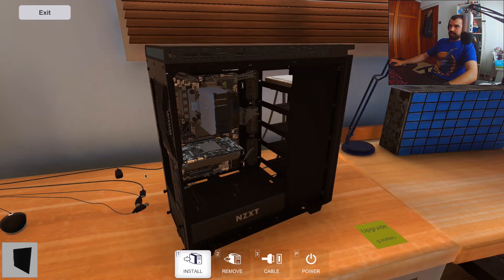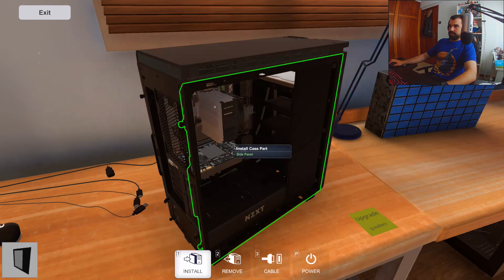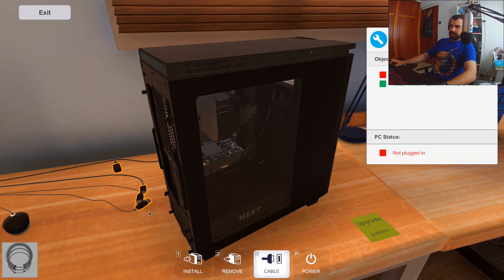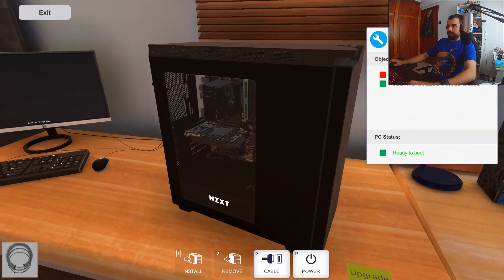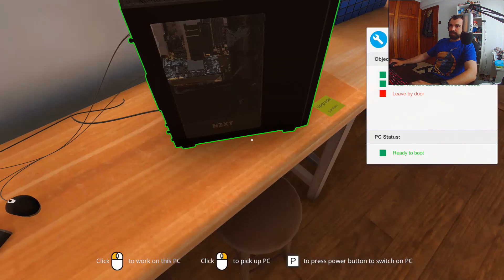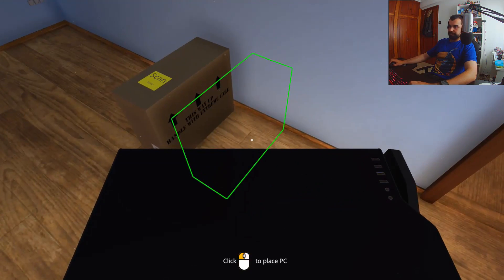I think we can put the side panels back on again. There we go — that's it. Let's connect the stuff to the computer. We're going to boot it up to check if the computer actually works. Let's press P — it's booting up and it's done. Great, this is a job well done. So with this computer done, let's pick it up and we're going to send it back to our client.